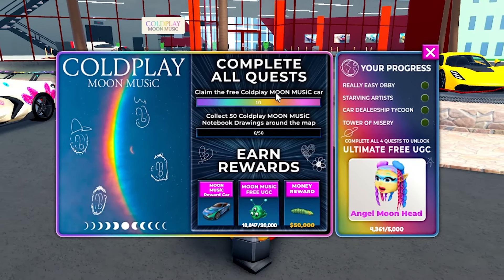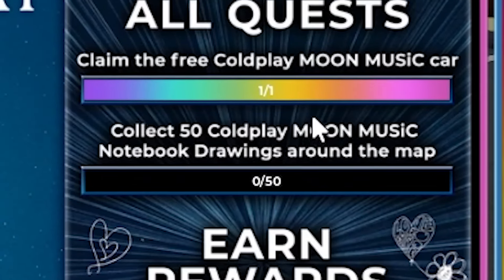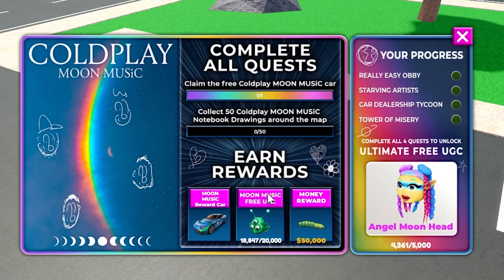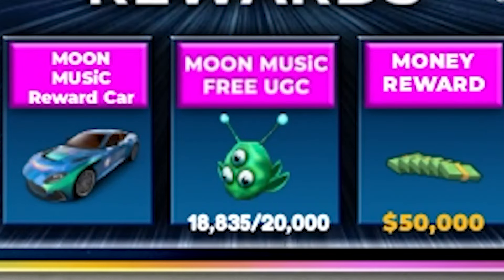Now if we go to the real event, you've got two objectives. One of them is to claim that Moon Music car, which I just did. The other challenge is to collect 50 Coldplay drawings around the map — you'll find these drawings scattered around and there are 50 of them. If you collect enough you can get the UGC, and it's going down pretty quickly so I'm gonna make this video fast.